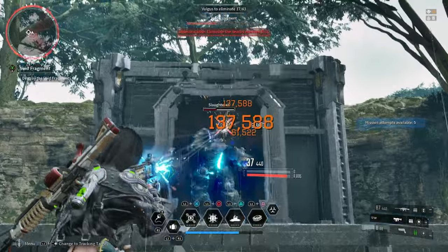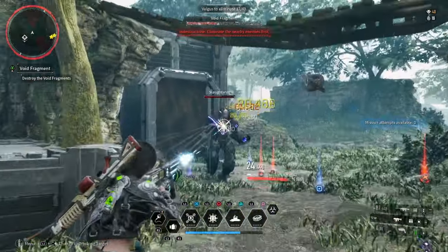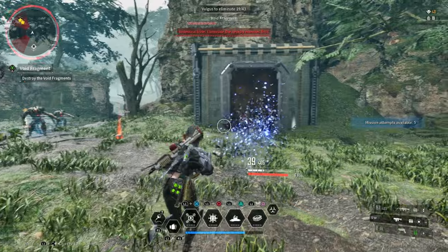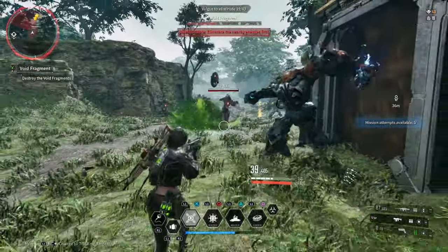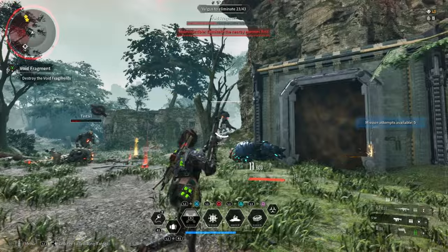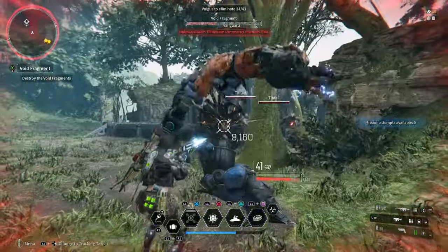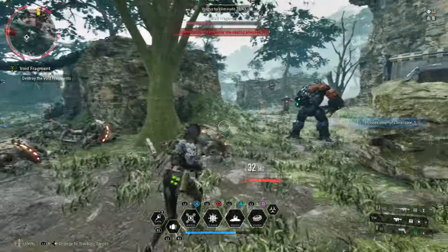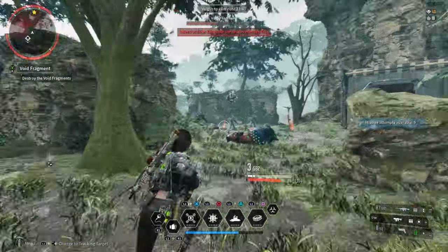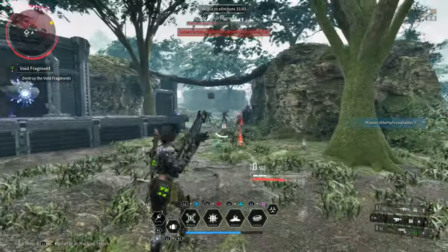I will probably be incorporating this more into my inorganic Void Shard farming, and it's probably a good idea to take a look at this yourself. I still think the White Knight Gulch option is good, but this one probably is faster given how close the spawns are to each other. You can probably get this done a lot faster with a group and with a better setup than mine.